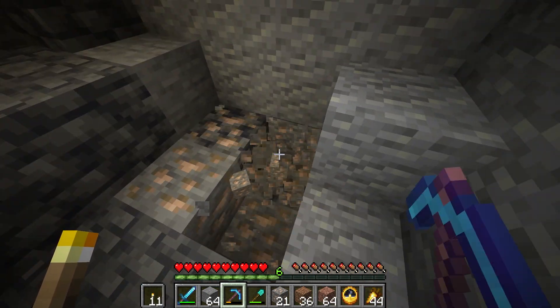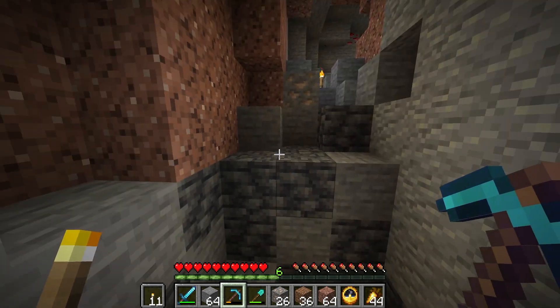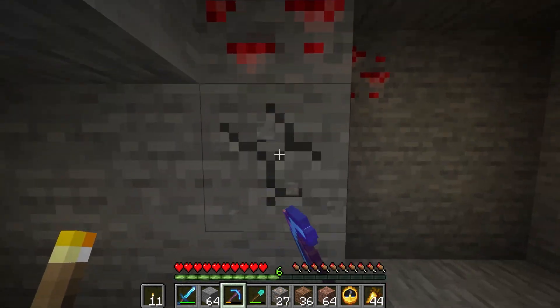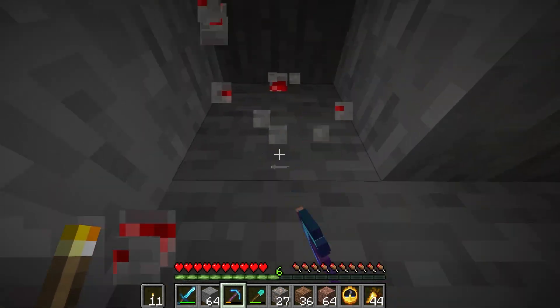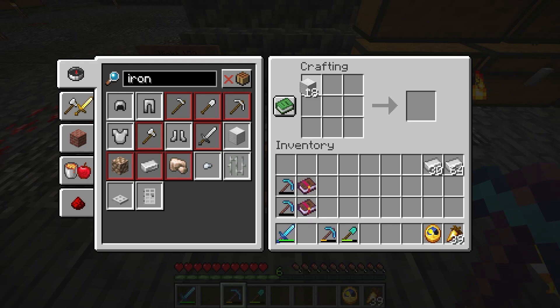I purposely repaired my pick with Silk Touch because I thought, not only can we mine iron, but I now have access to Silk Touch — so if I Silk Touch the iron, I can bring it back to base and use a Fortune 3 pick to get two or three times the amount, then smelt it. But you know what I did? I forgot to do all of that and just put the ore blocks straight into the furnace. Looking back, I cringe — that's such a missed opportunity. I basically cut my pay in half, kneecapped myself.